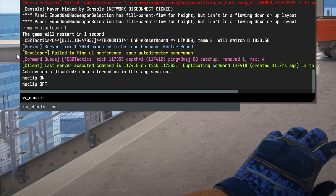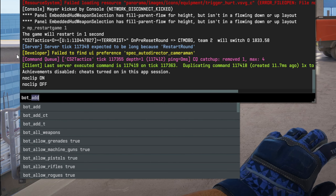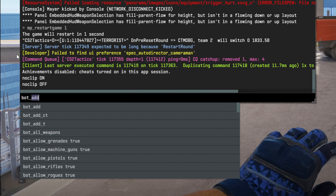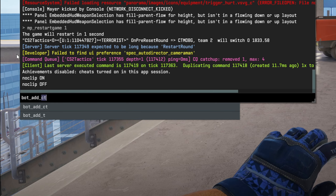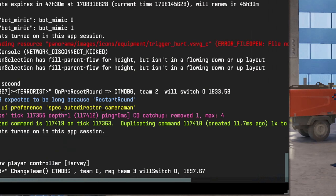The first step is you're going to want to add a bot to the server. And don't worry, you're not going to have to type all this out every time — I have a nice set of binds that you can set up so you can just do simple key presses. But for the purpose of showing you the commands, I'm going to be typing it out. First thing we're going to do is type in bot_add_CT, and as you can see, we have a new little bot friend right here in the server. Right after that, we're going to type in bot_stop 1, so he doesn't shoot us whenever he sees us.